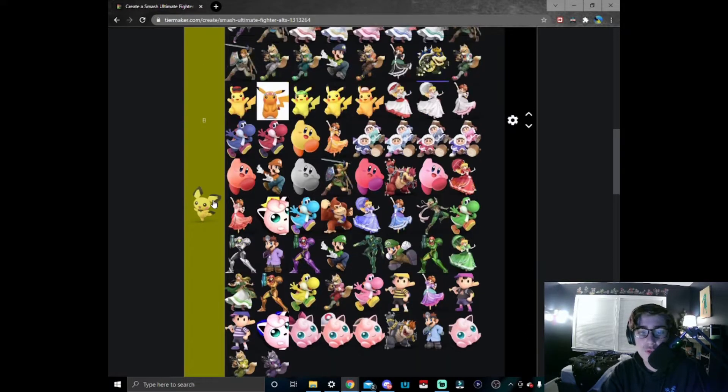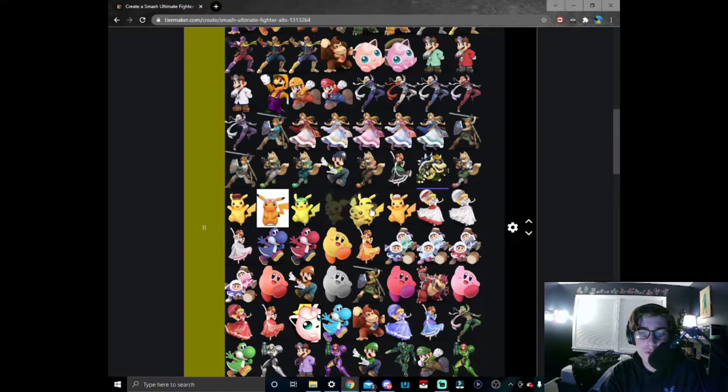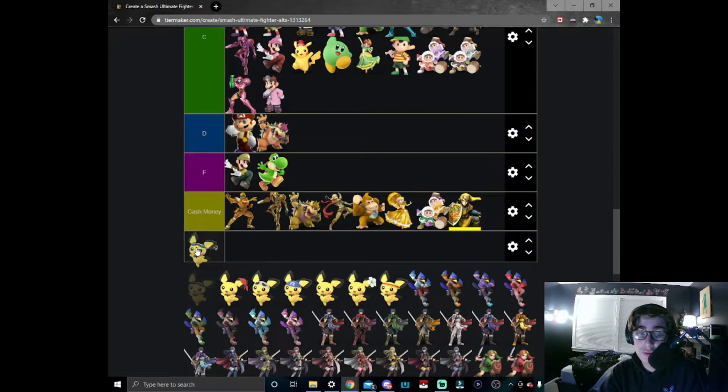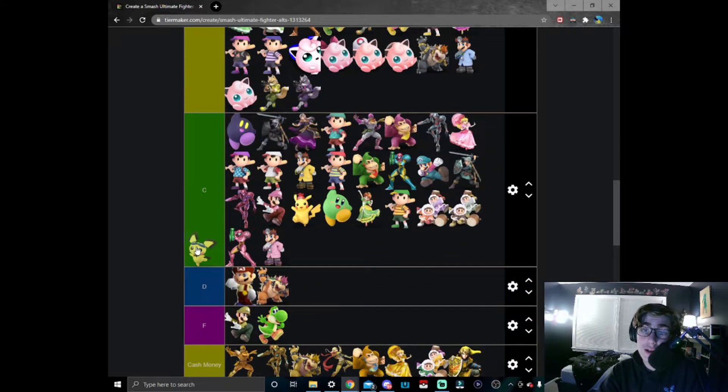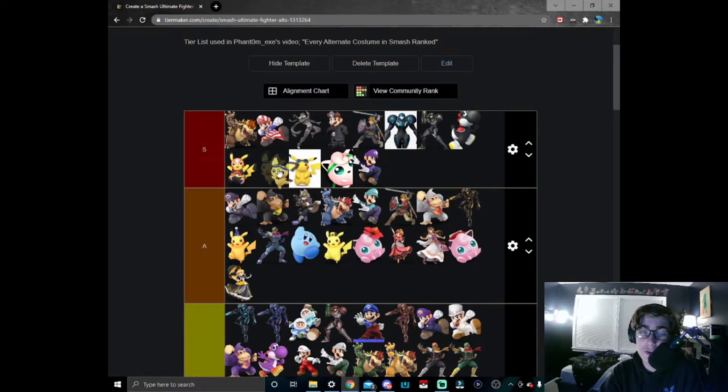Moving on to Pichu — Pichu has an interesting thing going on, it's a lot similar to Pikachu. Let's put Pichu right next to Pikachu — solid skin overall, B tier. Goggles Pichu — I feel like I should put him right next to goggles Pikachu in S tier, but I don't think it's that much of an S tier skin. I will acknowledge the effort put in by putting the goggles on Pichu.